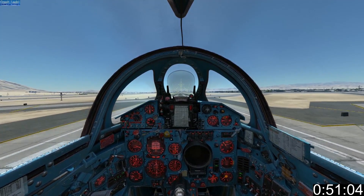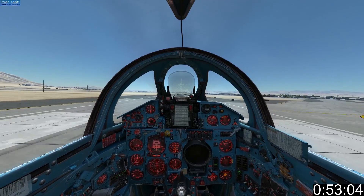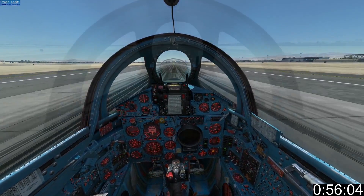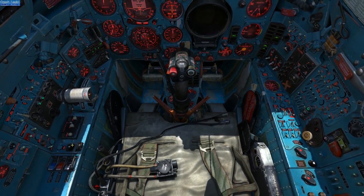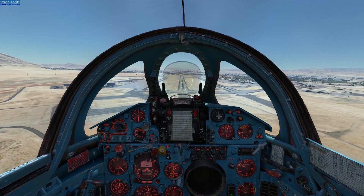Increase power to maintain a 1 meter sink rate. Touch down around 300, set throttle to zero and deploy chute. Pulse your brakes until you reach a safe taxi speed, then disconnect your chute.